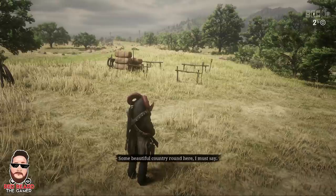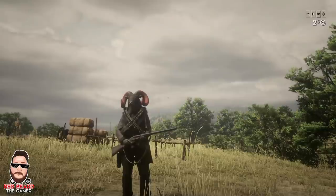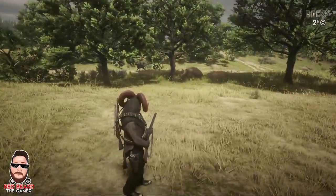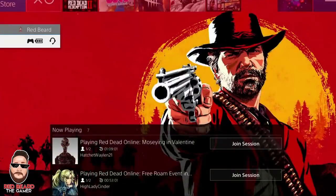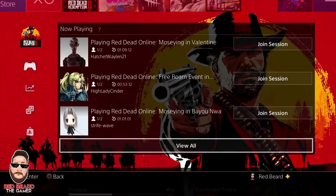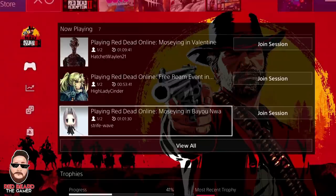This fix is super easy. You don't need a friend — you don't even have to like the person and they don't even have to know you're using them. What you need to do is pull up your menu and see if anyone is playing the game right now. I've got Hatchet Whalen who's been playing for over an hour, High Lady Cinder at 53 minutes, and Strife Wave at an hour. They're in good lobbies — not getting kicked. So they either lucked out or maybe did a mission or bounty and landed in a good lobby. Go to the menu, hit join session, and join off someone who is already in a stable lobby.